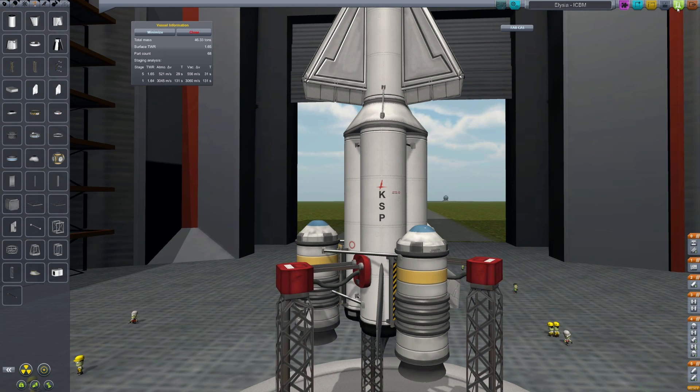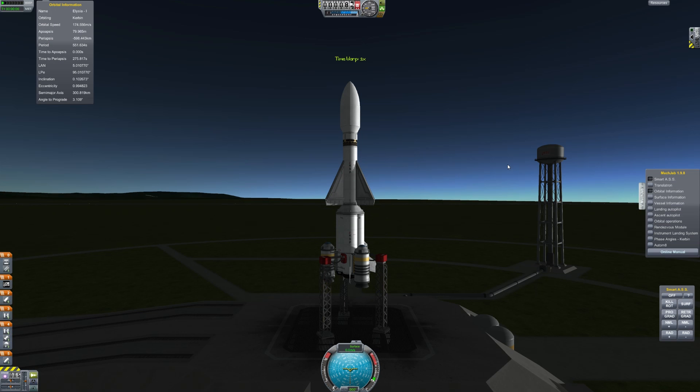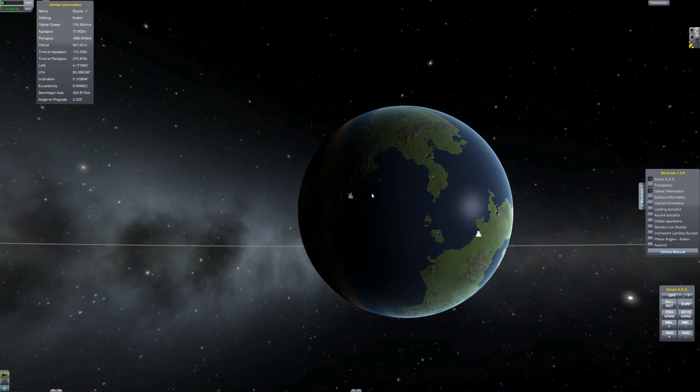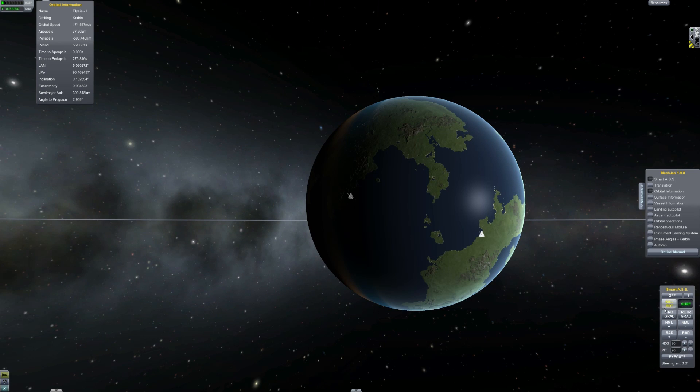Alright, let's give this bad boy a try. This is going to be a relatively short video because either we're going to hit our target or we're not — there's not going to be any flying about. Just checking what the target is — it's about 110 to 115 degrees. I'm using the MechJeb surface module to put in the heading and pitch.